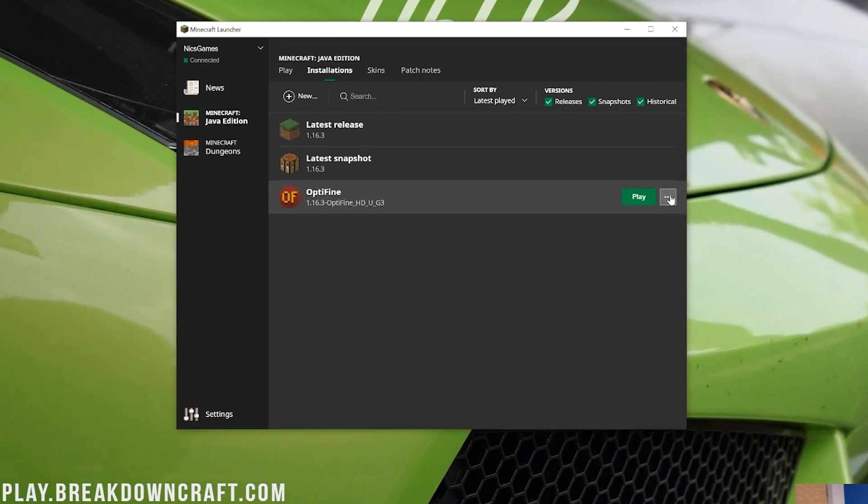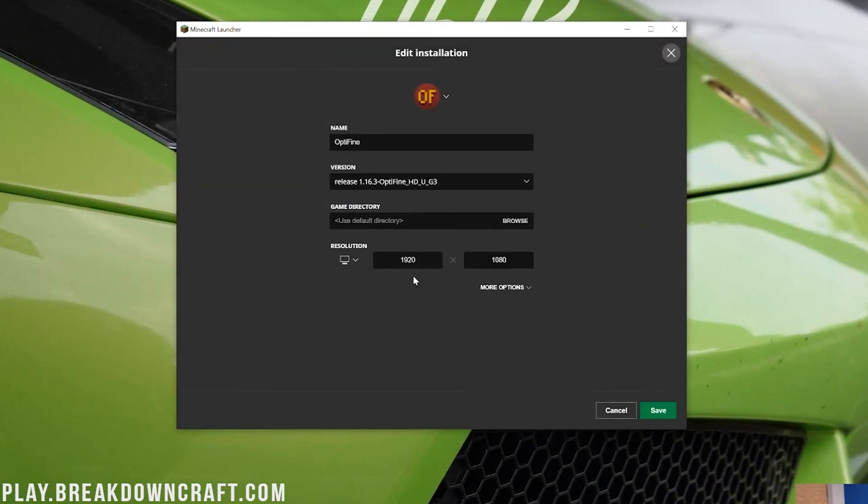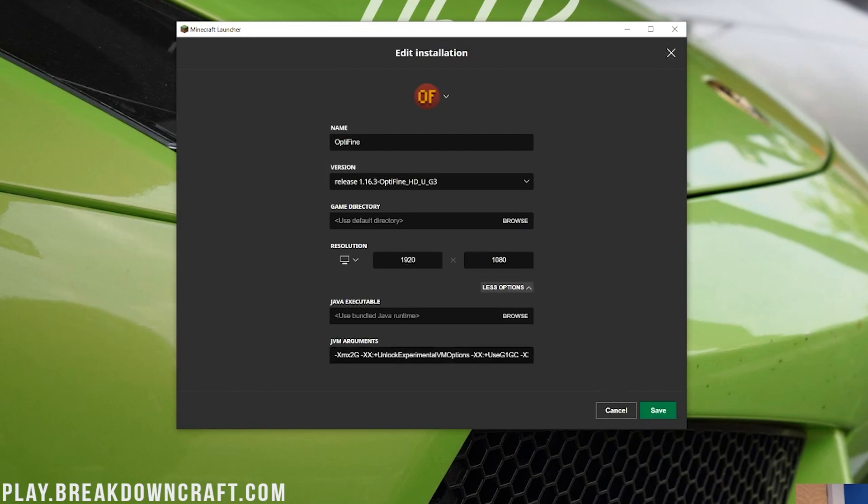Click on Installations at the top, click the three dots to the right of Optifine, and click Edit. Then click More Options and you'll see XMX 2G — that means Minecraft has two gigs of RAM dedicated to it. We're going to go ahead and up that to four gigabytes of RAM. That's the most I'd recommend for most people. If Minecraft starts glitching after this, come back and change it back to 2G.